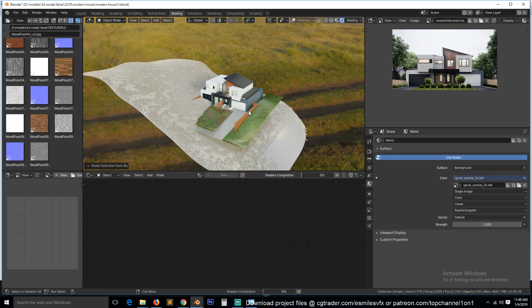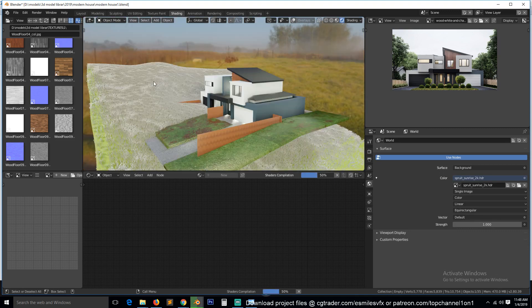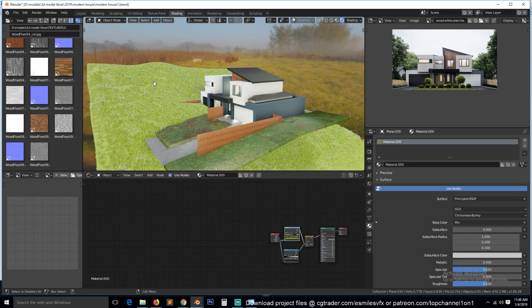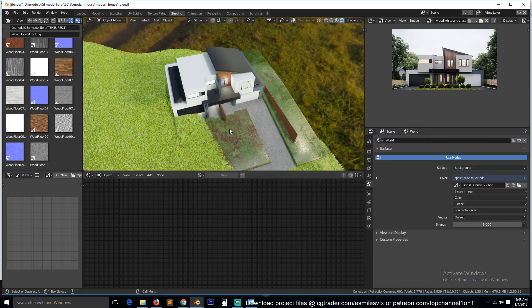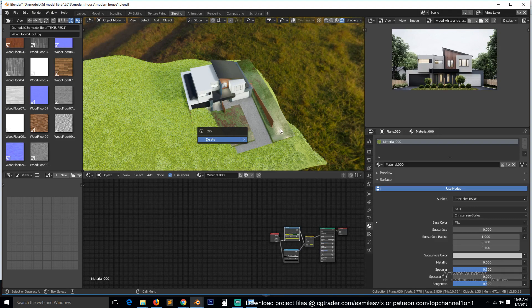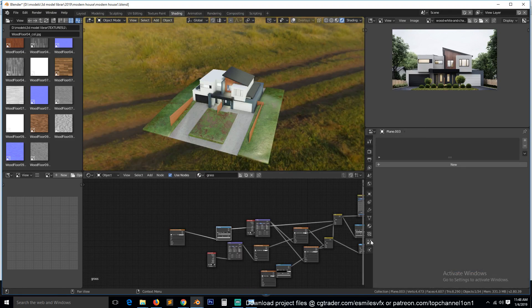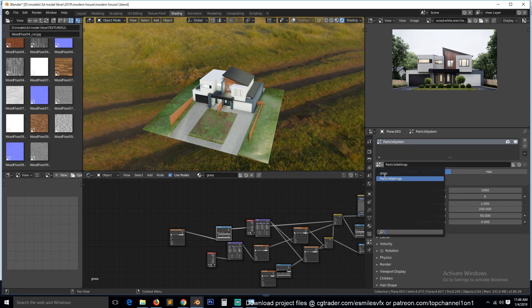I can see the grass is here now. I think we can delete the mesh because the object data will still be there. So now if we go to the particle systems and create a new particle system, we should have the grass there.